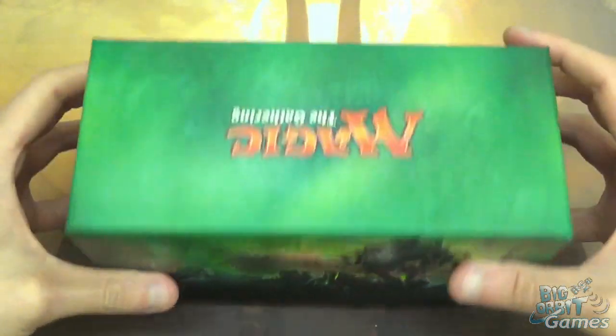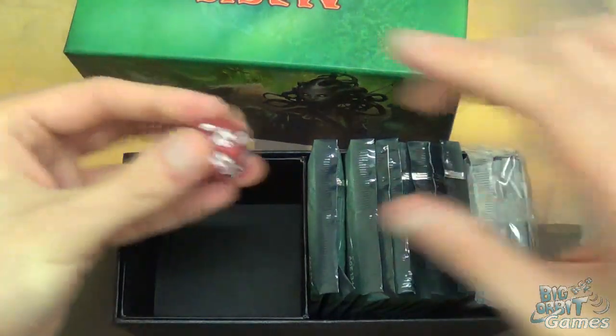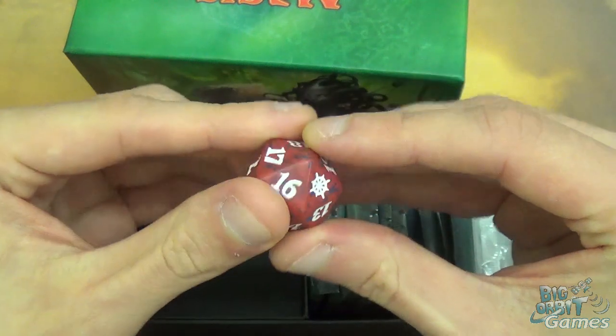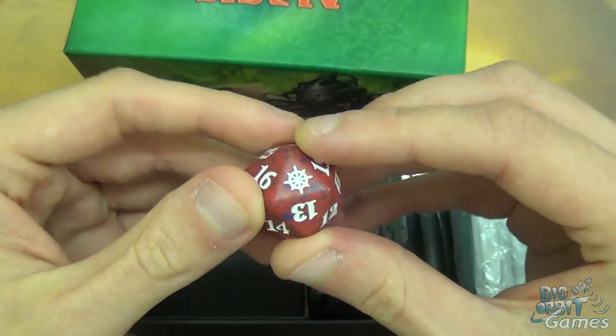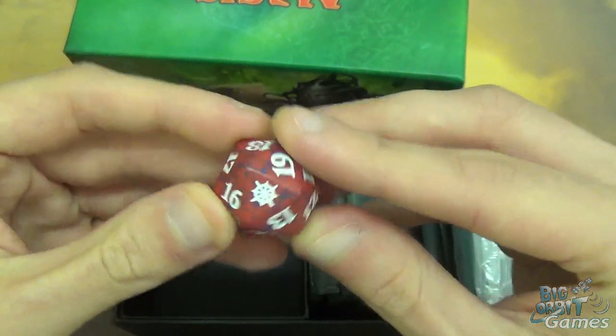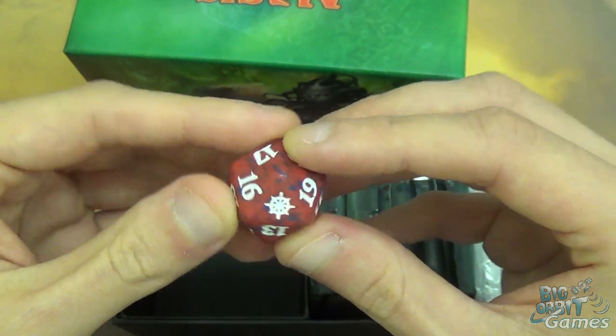And then we've got the actual box, which when we open up contains a wonderful Ixlan 20-sided dice - a spin-down one. Some people said the set symbol isn't that interesting, but it fits the theme. It's kind of like a compass slash ship's wheel.